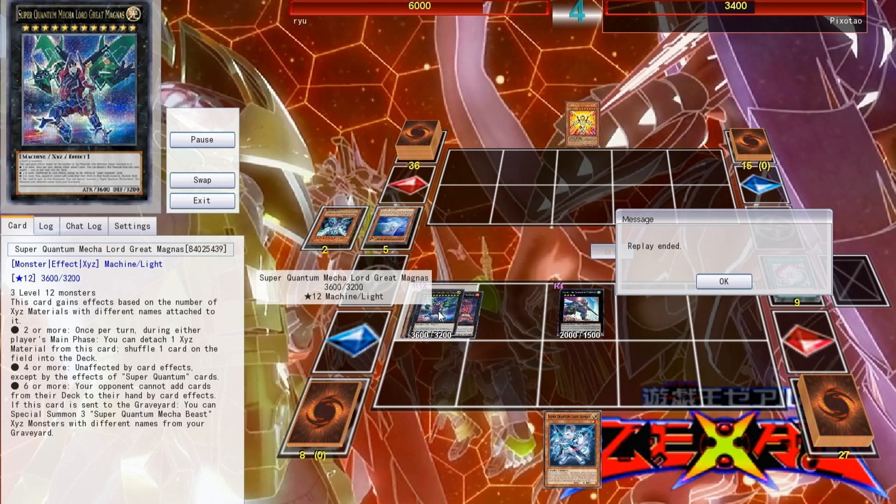Make sure when you see this thing you know how to get over it — you've got to bait out the Exceed materials, and if you can jump over it with Honest, do it immediately. Thank you guys so much for watching. If you enjoy the content, make sure to subscribe. More Wing Raiders deck profiles are rolling out — another Super Quantum, Phantom Knights I'm working on right now, and Raid Raptors will be out probably last. I also have some Breakers of Shadow content I didn't get to because of the flu, so I'll be catching up on that too. Stay tuned, peace.